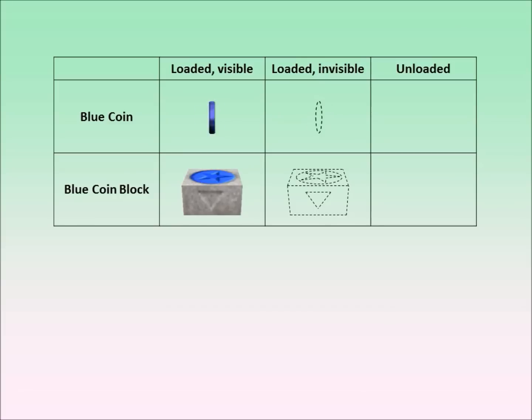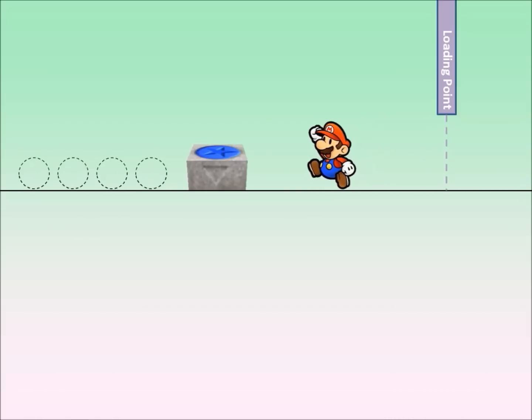To really understand what's going on, we need to go deeper. Normally we can't see the difference between an object that's unloaded and one that's loaded but invisible. So to distinguish between these two states, we'll now represent invisible objects with a dotted outline. This will help you see what's actually going on. Now you can see that before Mario ground-pounds the blue coin block, the blue coins are already loaded, but invisible and intangible.